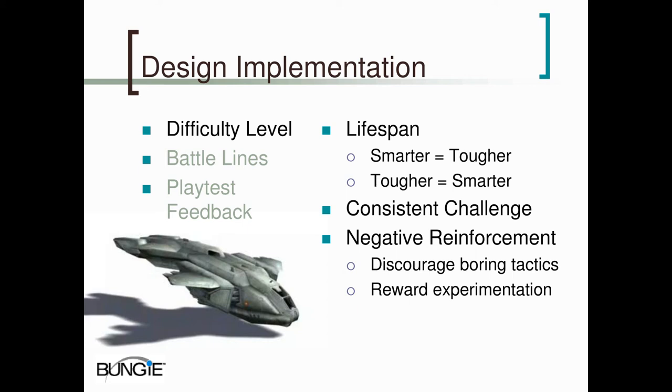I'm going to talk quickly about negative reinforcement so we don't go too much over time. Don't be afraid to kill the player as long as he can tell how he messed up and how to change his tactics — he's going to accept it. One of the ways we helped the player figure out what was a bad tactic without killing him was we added the recharging shield to Halo. It allowed the player to take temporary damage and then retreat and essentially return to full health, so we could show him he was using the wrong tactic without killing him outright.